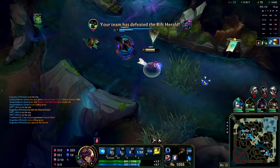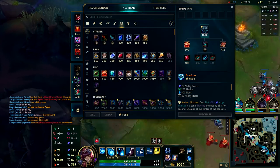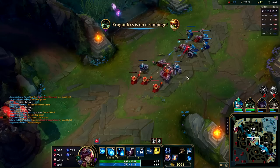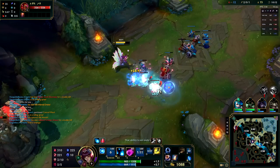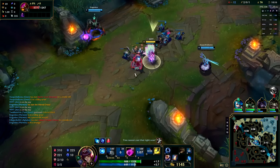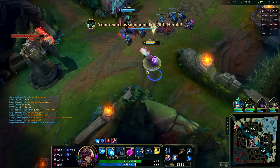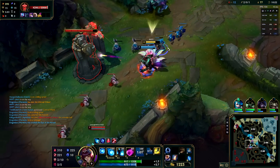Rammus for the enemy team moving in does not snipe the objective — tries to roll away but our Warwick catches them and we go in and help secure that kill as well. That's giving us a thousand gold right now as our Aphelios picks up a double kill on the bottom lane. Rift Herald is being dropped in the middle lane — let's try to push in with that.